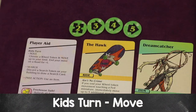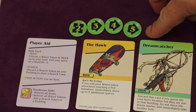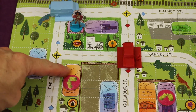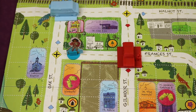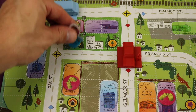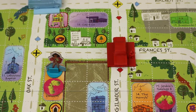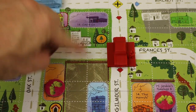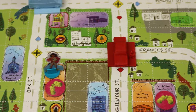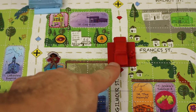Each kid first moves and then possibly searches. When they move, they flip one of their bike tokens and move that many spaces. The one-space tokens let you move up, down, left, or right. The two-space tokens also allow diagonal movement, but only two spaces. If you end your turn on a road, you get one additional free move. You cannot move over a fence. You can move through other players and even sneak through districts where a monster is or past where a fed touches, but you cannot end your turn in a space affected by the feds.